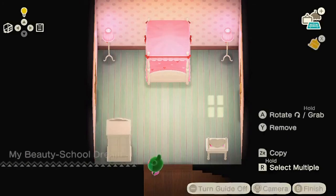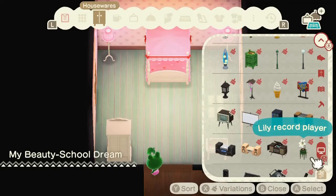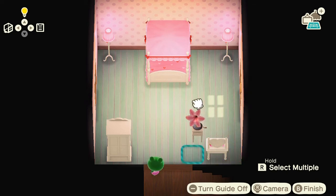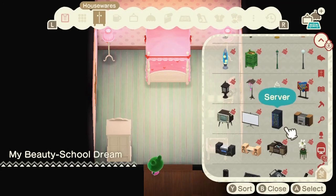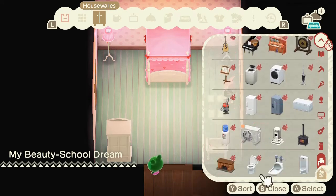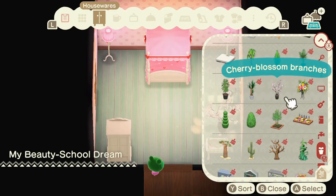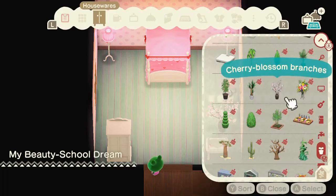We're setting up her little dresser or armor here, and the lily record player over here — because who doesn't like a good bop while doing their makeup? I picked that same sort of pink theme along with looking at some other items that also match. We're putting in some more pink flowers — this is like a little cherry blossom bush that I'm a pretty big fan of, and I added it in here as well.